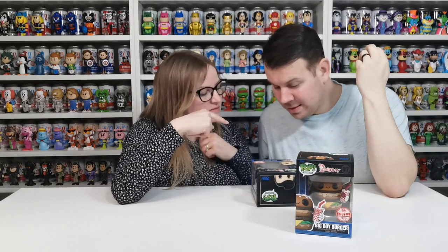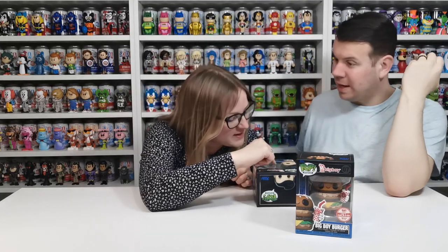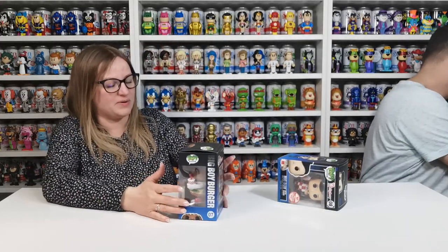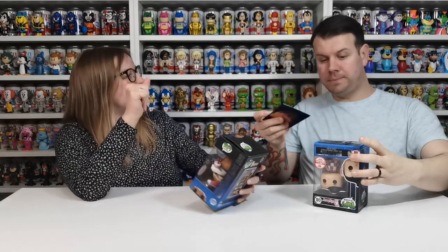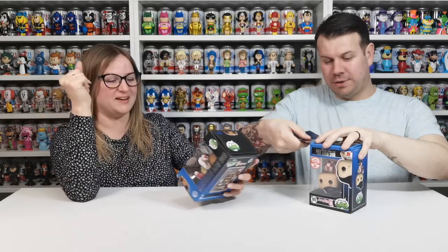It's so detailed — look at the glass, it's clear, and it says Bob's on the actual drinking glass. I'm going to take it out — I'm going to be very careful. The detail is crazy. I'm going to do it from the bottom. Oh it looks like you want to squeeze it — it looks like one of the squishy ones!